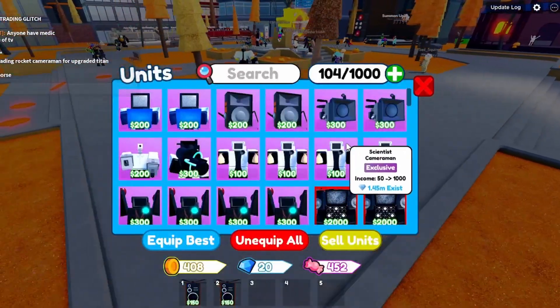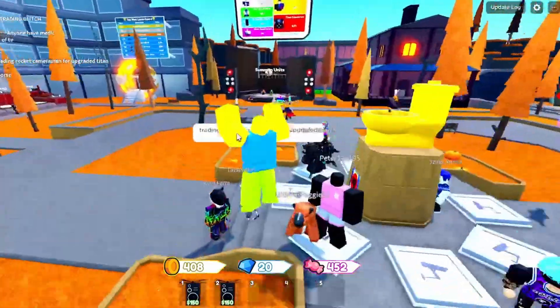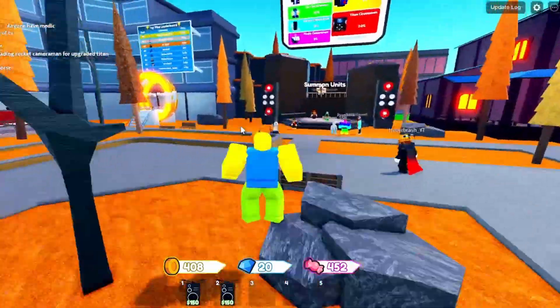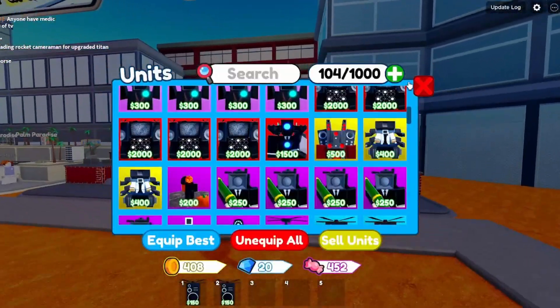Now you have a high demand unit and you want to trade it for a scientist or something similar. Then you trade the scientist for another high demand unit that's lower value, like another mech plus adds. Continue this loop of trading high demand for high demand, and eventually you'll be able to make profit.